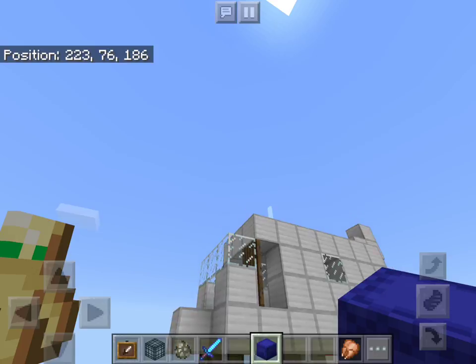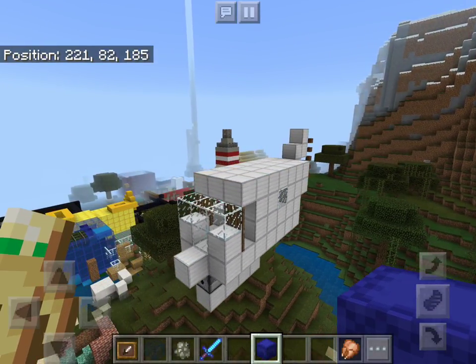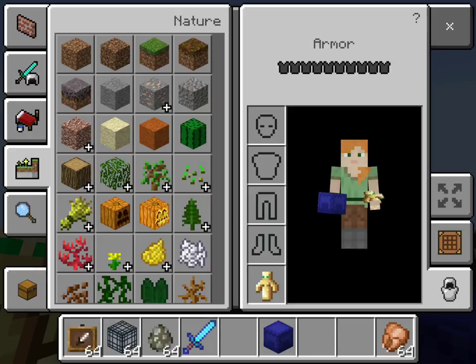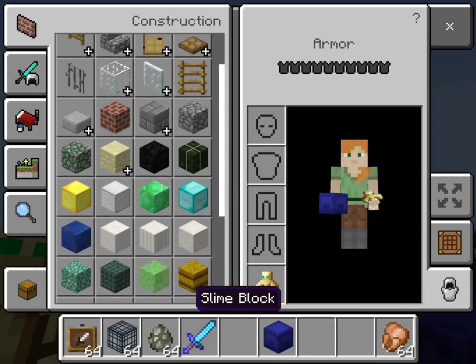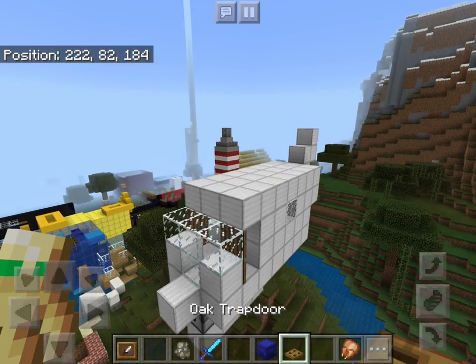Okay, so now there's the plane. Wait, does it need one more thing? Oh yeah, it needs one more thing, I forgot. We need to go up here and get some trapdoors like this.